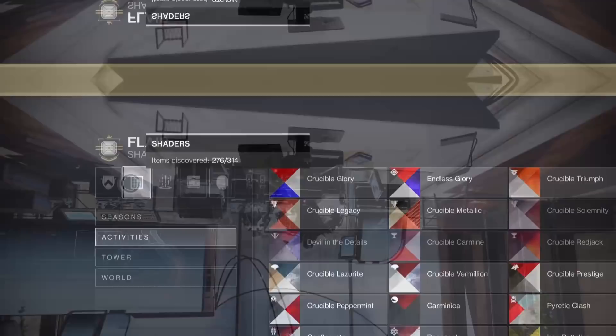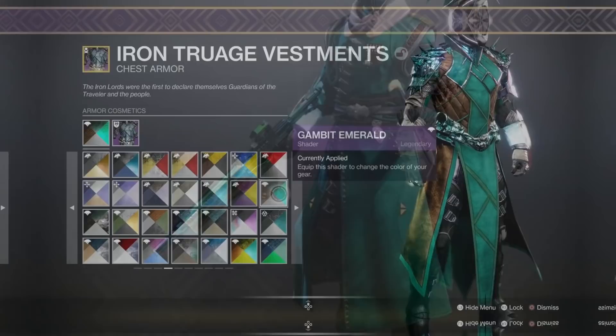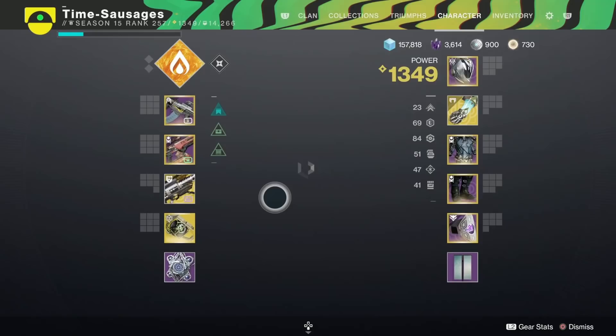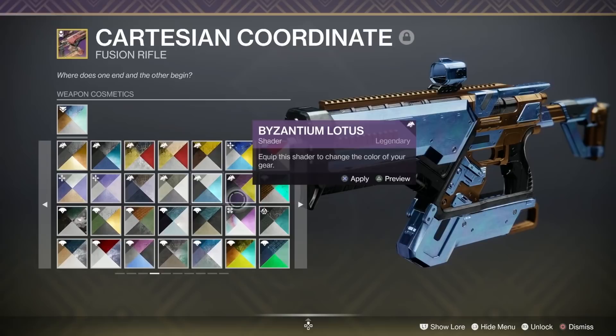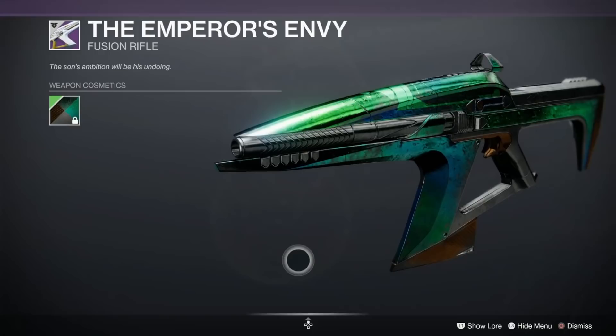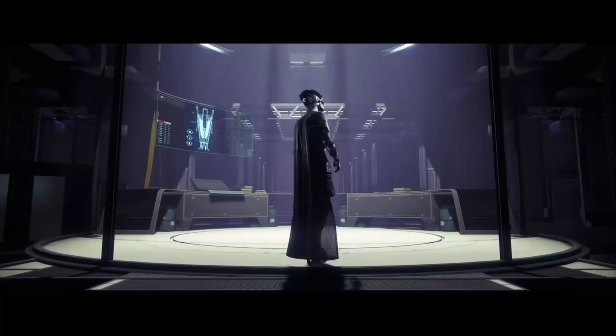Next are shaders you can't get in the game anymore. If you've already earned them, check your collections. The first is Gambit Emerald — from Season of the Undying, only 29% of people have it, from a quest called 'Keeping On.' On my Warlock there's nothing visible, but on the Cartesian Coordinate you can see a cloudy effect at the bottom — similar to Laguna Cruiser and Copper Brand — but because it's dark green you don't see it as much.